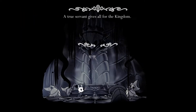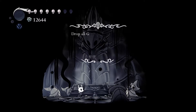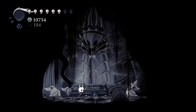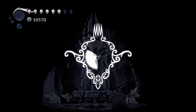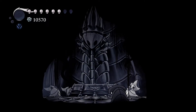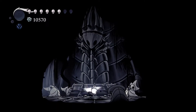So first things first, we are in the ancient basin. Like I said we were going to be, we are going to go down and open that gate after looking at the palace grounds. First though, I remembered this - we have to drop all my geo in the fountain. We're just going to drop that much so that we can get this thing. It will never drop more than 3,000 geo no matter how many times you visit; the total will only go up to 3,000. Once you've got all 3,000 geo in here, you'll get one of those.